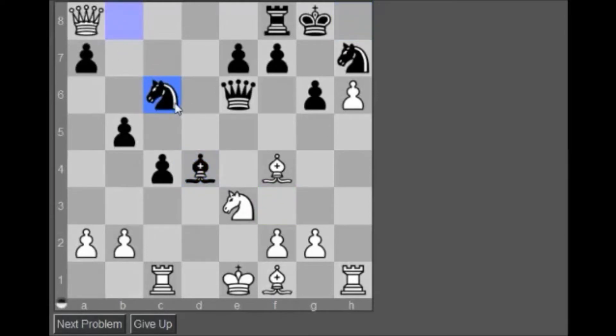Oh, right. I bet this knight c6 here. Hmm, I kind of have to go queen b7. He can't go here, so I don't take here. That's two pieces. I think this is queen b7 and just run away. Not easy.